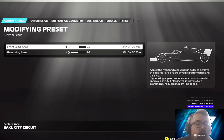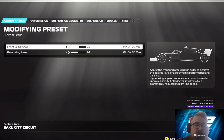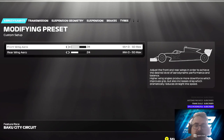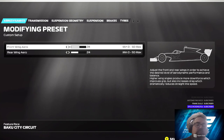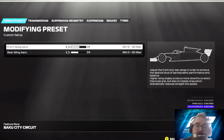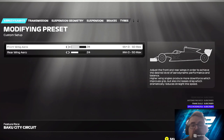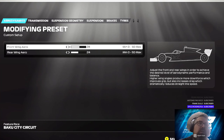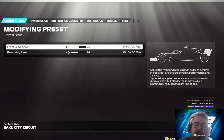Baku setup then — this is what I've gone with and I hope this helps. Baku is a street circuit, extremely difficult under traction, and it's a difficult circuit because if you lose traction you're going to end up in a wall, simple as. I've gone with 28 on the front and 24 on the rear, and it helps.